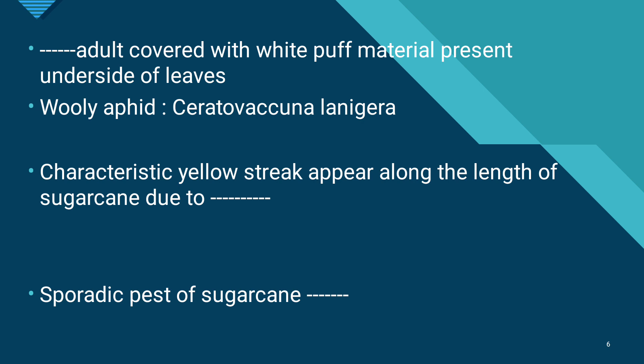Woolly aphid is a hemipteran pest. Characteristic yellow streaks appear along the length of sugarcane due to whitefly attack. White flies attack when the leaves are dry, causing yellow streaks along the leaf length. Stunted growth is observed in waterlogged areas and alkaline soils due to whitefly. The leaf hopper is a sporadic pest of sugarcane. These are important objectives related to marks of identification and symptoms of sugarcane pests.